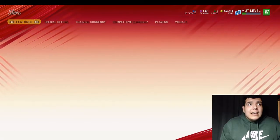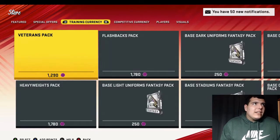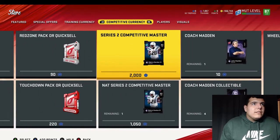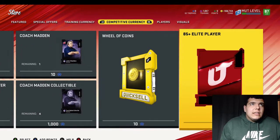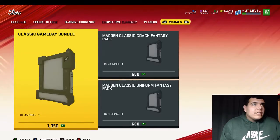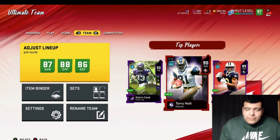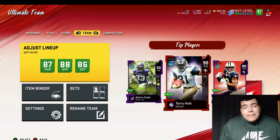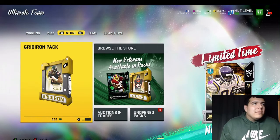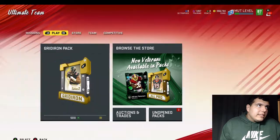The next thing you could be grinding this weekend is your MUT level. If you complete everything and you're still not max level, grind your MUT levels — it's rewarding. Melvin Gordon is the reward, 85 overall plus for 500, which is not bad. You get a lot of coins and rewards from the levels, and it'll keep your weekend busy.